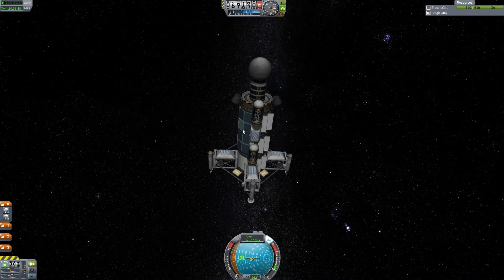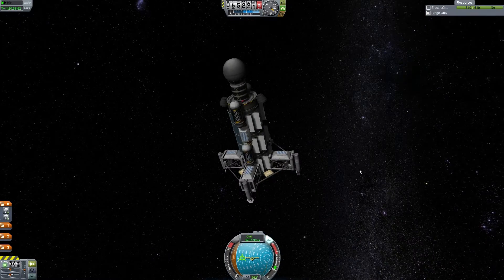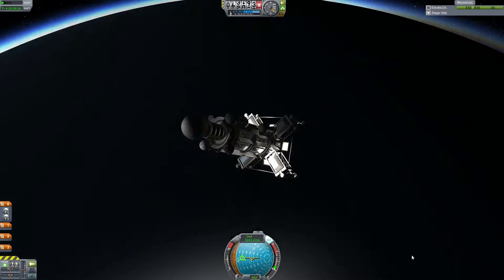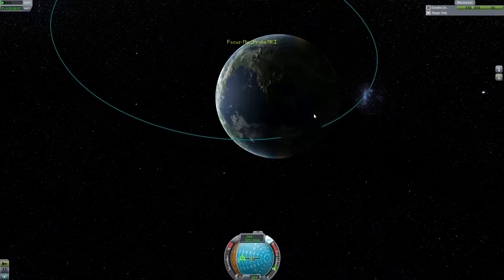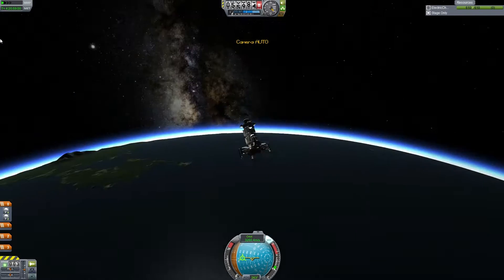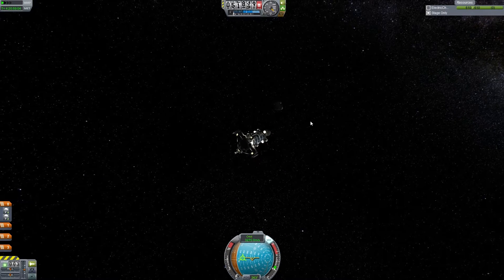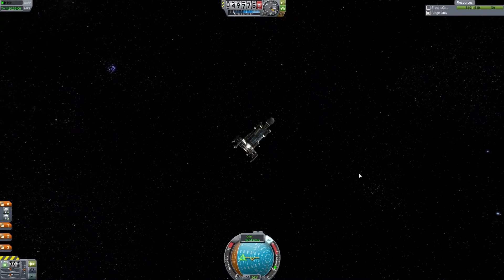We just need to make sure we're going at the right angle. All of our parachutes look like they're intact, so we shouldn't have any issues with landing. We are going to turn on our lights because we don't know if we're going to hit the water or not — it looks like we might. Those engines are kind of scary, but let's speed up time and get burning into the atmosphere.